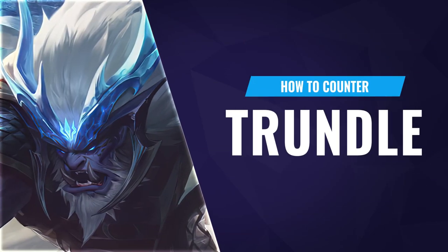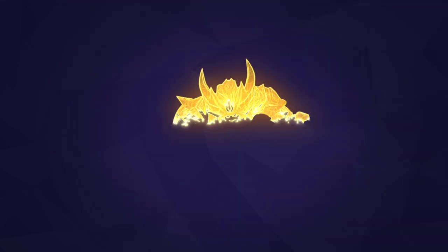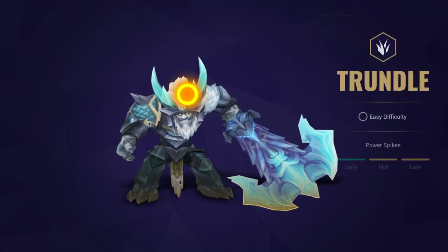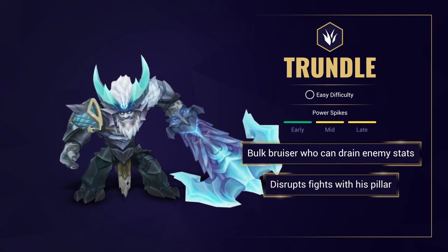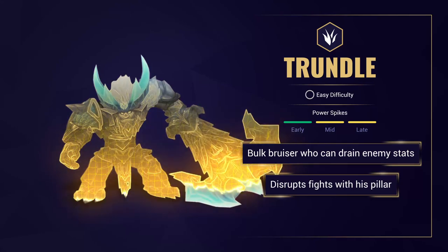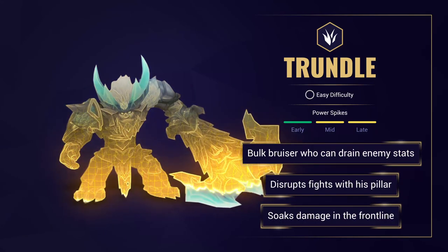This is a Trundle Counter video intended to fill you in on everything you need to know to deal with Trundle when he's on the opposite team. Trundle is a bulky bruiser thriving on draining enemy stats. He's great at disrupting with his Pillar of Ice, especially in choke points, and functions great as a frontliner, able to soak damage and dissuade would-be divers.